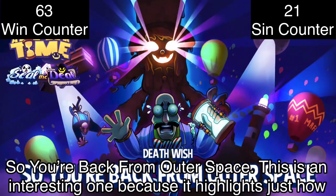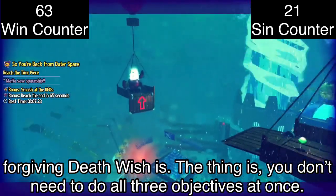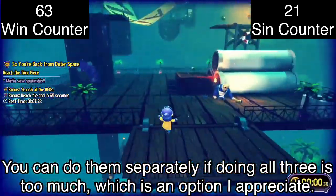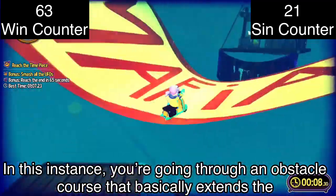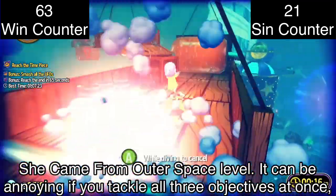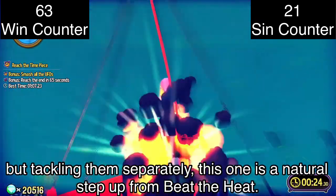So You're Back from Outer Space is an interesting one because it highlights just how forgiving Death Wish is. You don't need to do all three objectives at once — you can do them separately if doing all three is too much, which is an option I appreciate. You're going through an obstacle course that basically extends the She Came from Outer Space level. It can be annoying if you tackle all three objectives at once, but tackling them separately, this one is a natural step up from Beat the Heat.